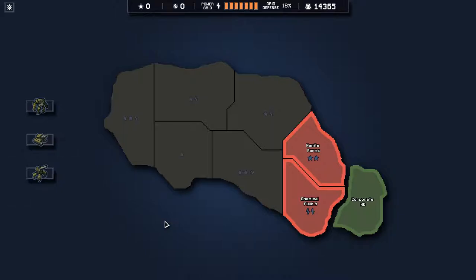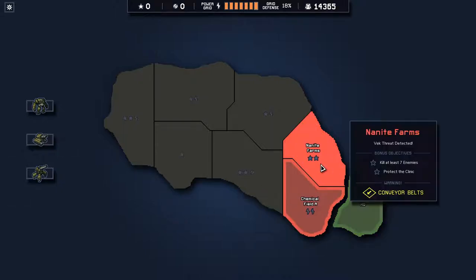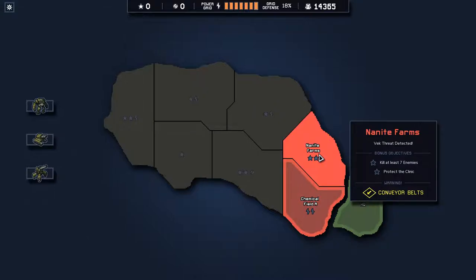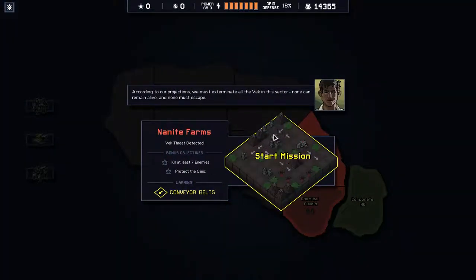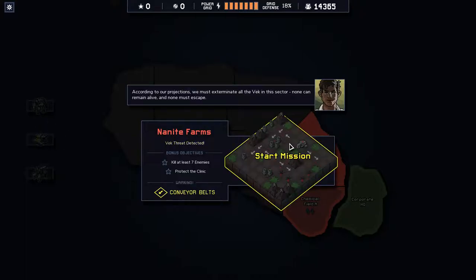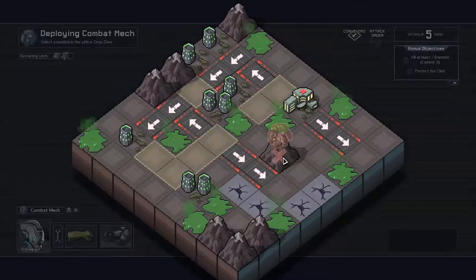Let me alt-tab to make sure I am indeed recording. Conveyor belts — warning. VEC threat: detect and kill at least seven. Yuck. And protect the clinic. I see that it's conveyor belts. We must exterminate all the VEC in this sector — none can remain alive. But you're not telling me to kill literally all of them, just seven. Unless only seven spawn, I'd be happy with that. I'm happy with the damage and build layouts, but I don't know how conveyor belts work.